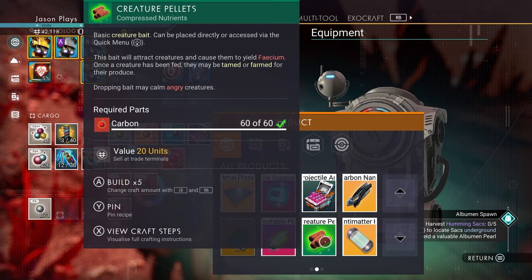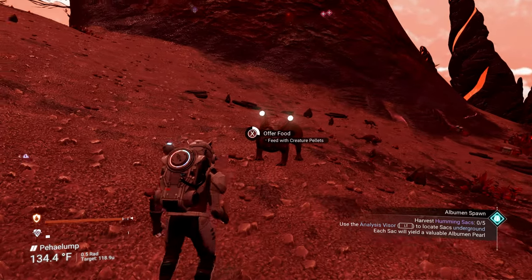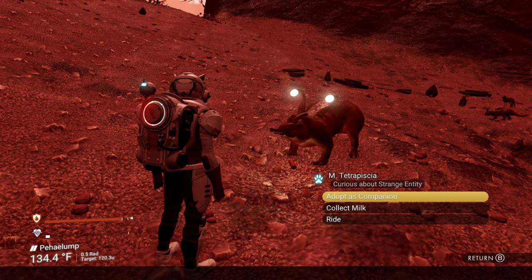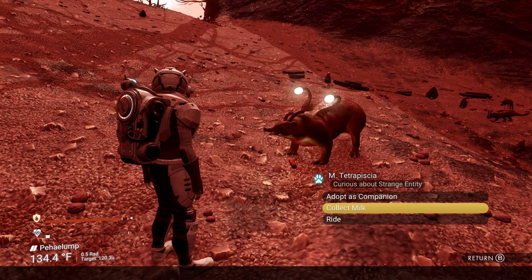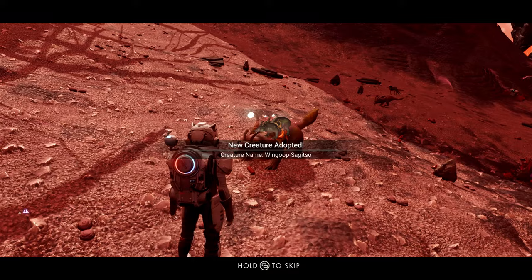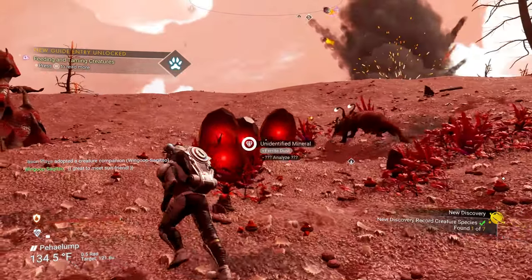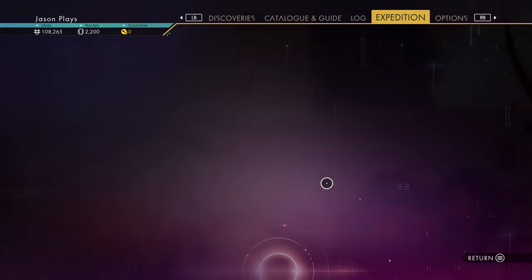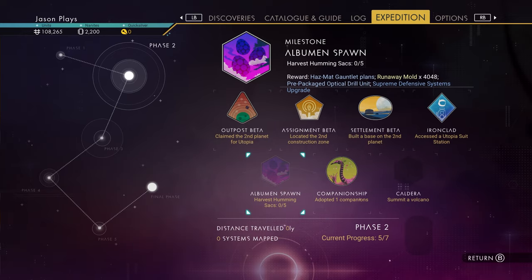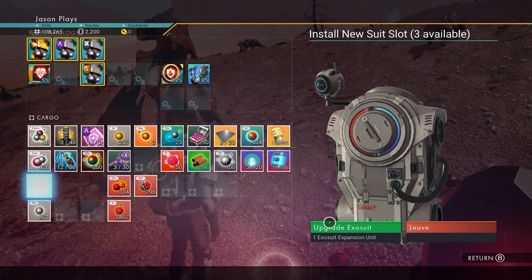In order to get a pet, you have to feed them, so let's make a creature pallet — you're going to need 60 carbon to make that. In order to make any animal into a pet, you just have to feed them. Once you feed them, they get really excited and you can adopt them as a companion. You can also collect whatever food they have — some animals have eggs, some have milk. Look at them jump around — I love it! There is my new pet, and that is a milestone. We got our companion, and we also got some exosuit upgrades, so we got more room in our inventory. We also got a shield upgrade — you want that so you can protect yourself.